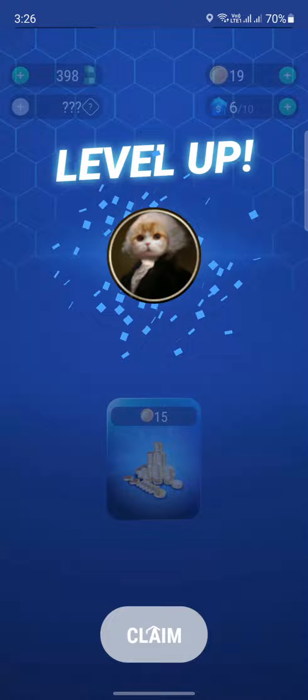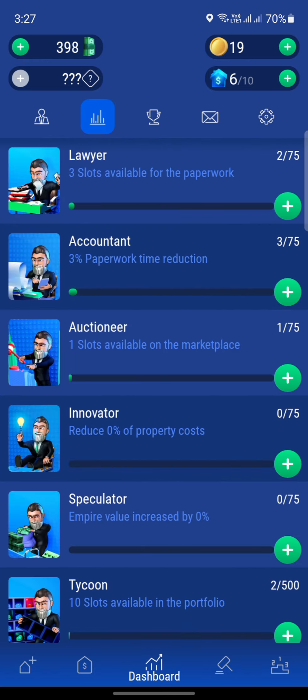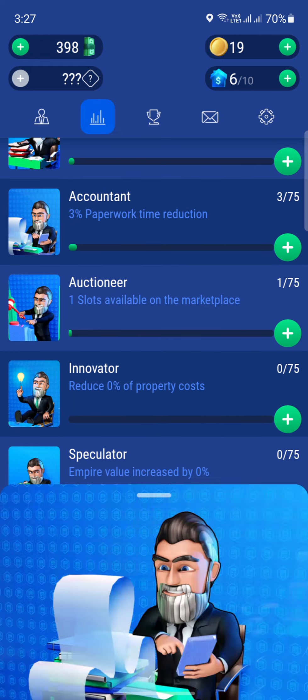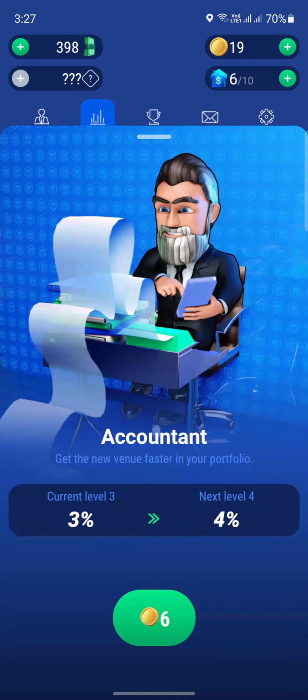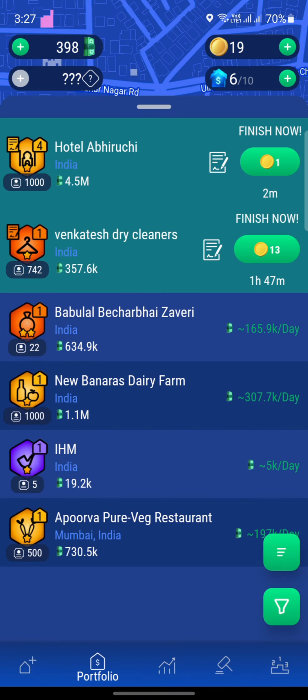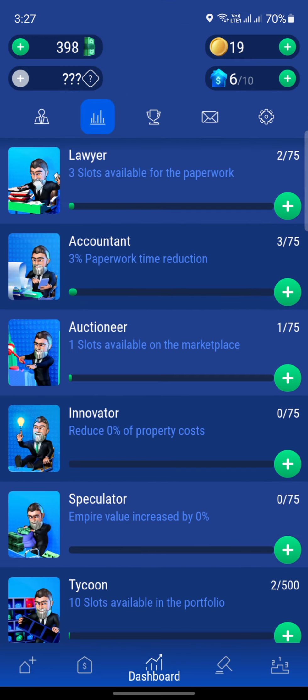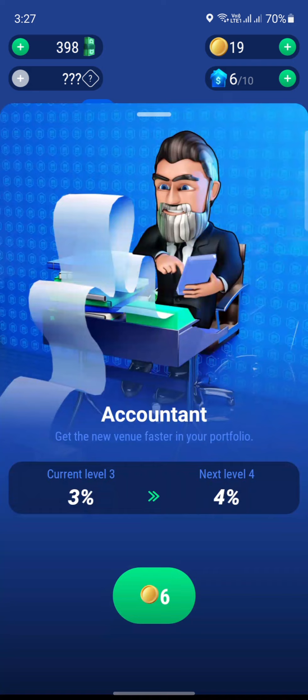Let's go to our profile. I just got leveled up, and I need 623K to get to the next level. Let's go to this section here — time reduction. So let's get this accountant. Our time reducer — the time it takes to finish the properties will be reduced with this accountant by about another 1%.